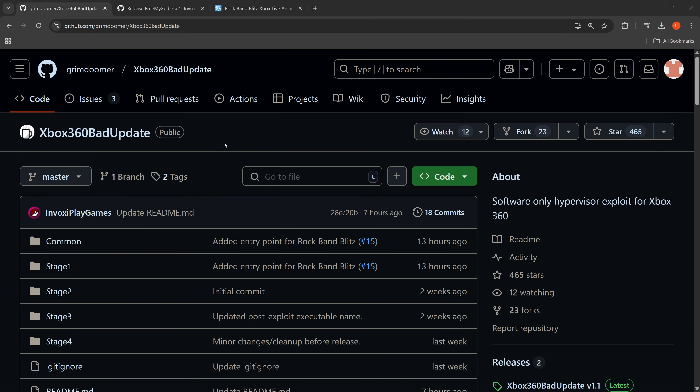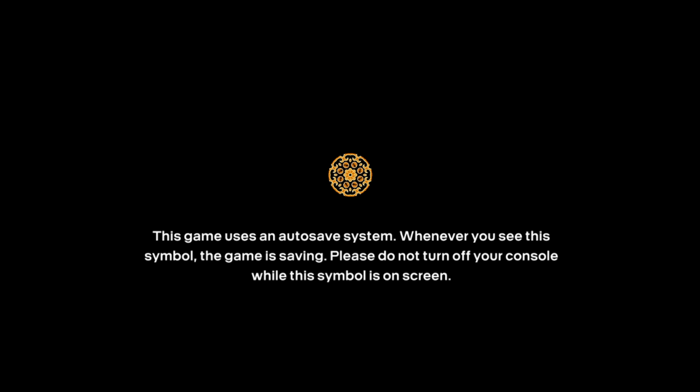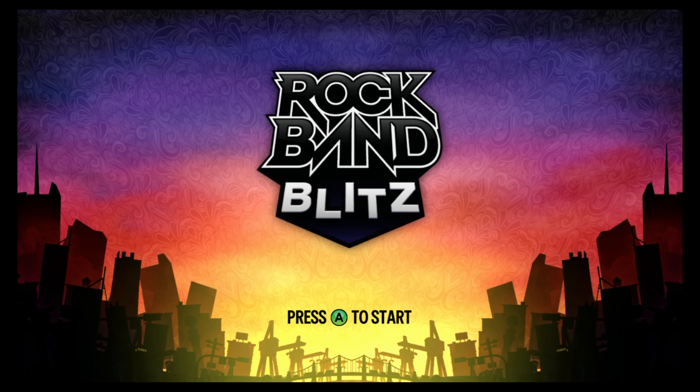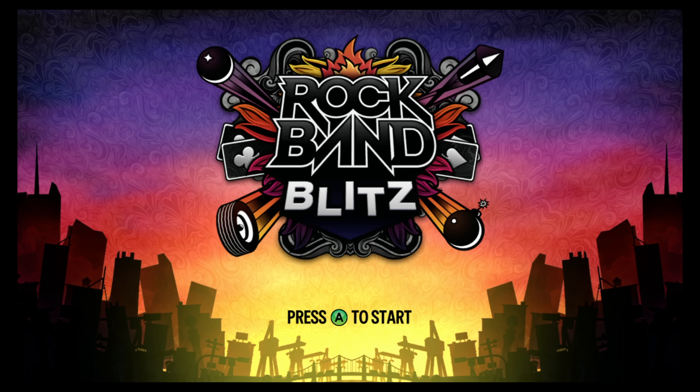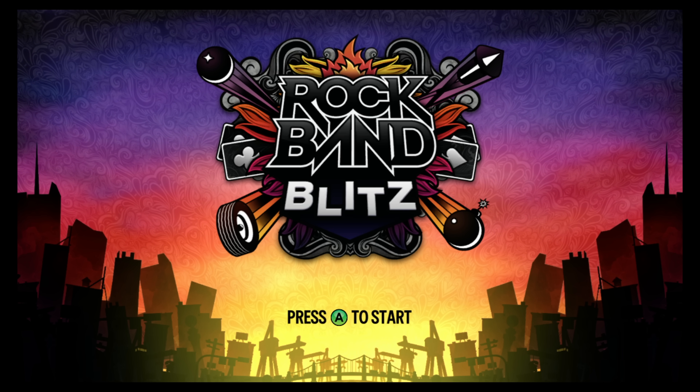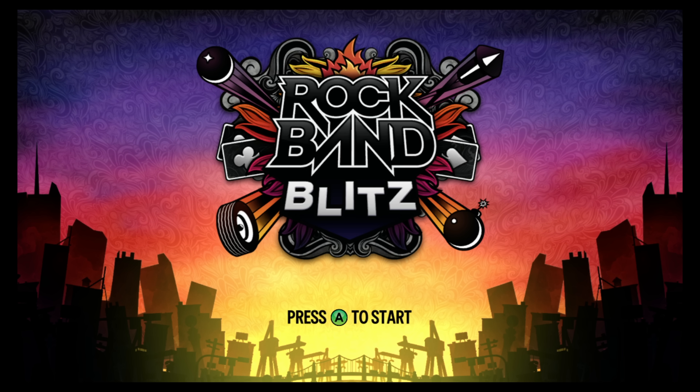Hey, how's it going guys, we're back again with the Xbox 360 software-only hypervisor exploit. This exploit keeps getting better with constant improvements, and the big one to cover here is that we can now use a different game to load the exploit which appears to be far superior — Rock Band Blitz. If you have that game you can use it to trigger the exploit. Previously we had to use Tony Hawk's American Wasteland, a physical copy you would have to buy, unless you had a flash drive. With Rock Band Blitz, which is an Xbox Live Arcade game, you don't even need the full version — you can use the trial version, download it, put it on a USB drive, and use that to trigger the exploit.